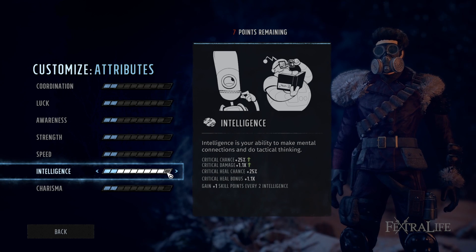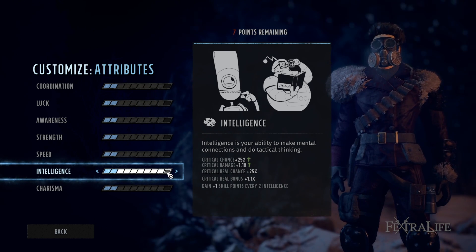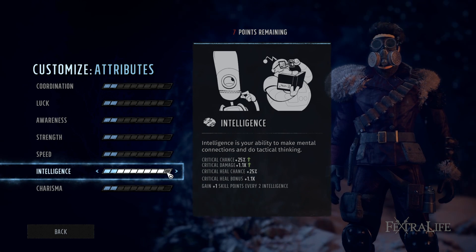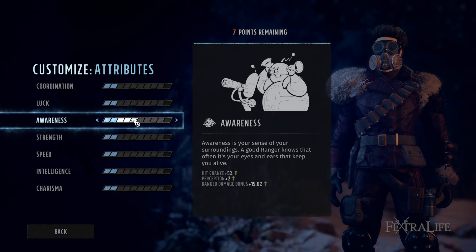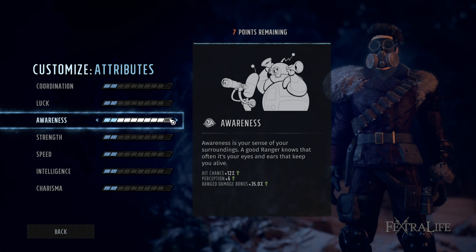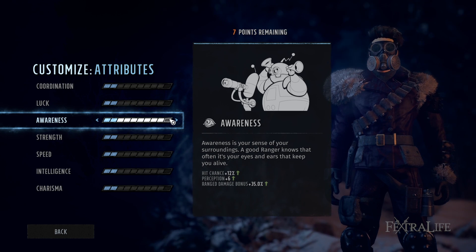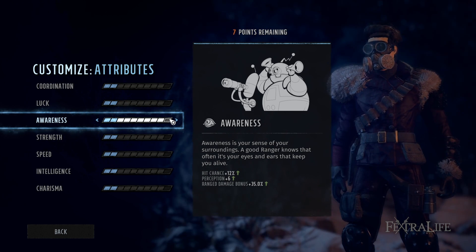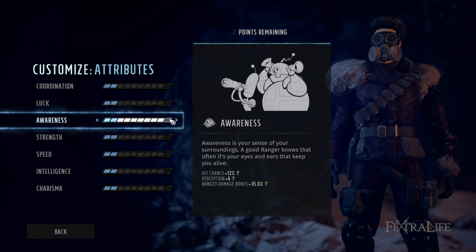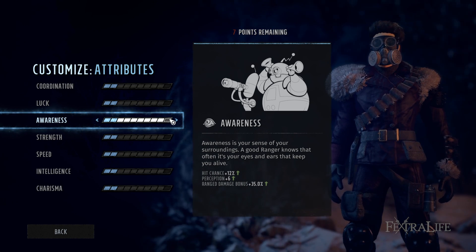Awareness gives a flat 35% ranged damage at max, but if you have a 40–50% crit chance and do 2.1 times the damage on crits, that's far more damage than awareness provides. So awareness is not that great on most characters — primarily take it on characters that need to spot things and are using ranged damage, like a tracker character out front making sure you don't step on landmines. You might want to prioritize intelligence first on your sniper, then work toward awareness.